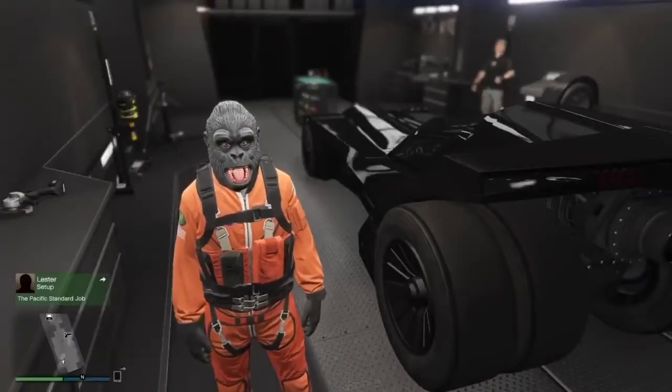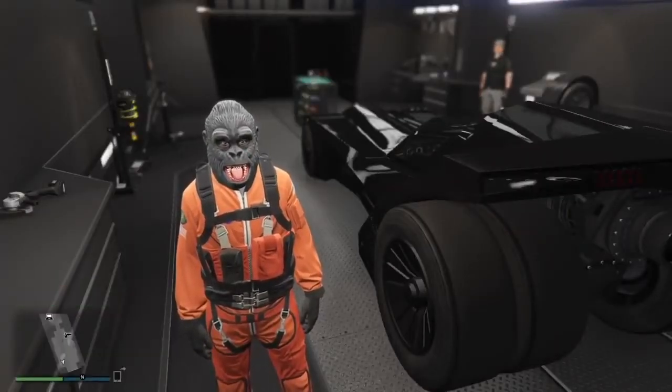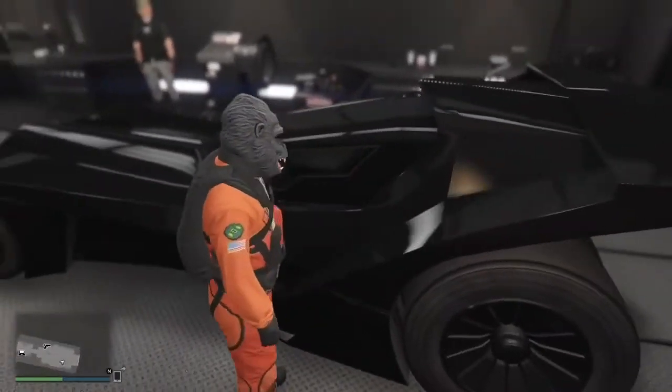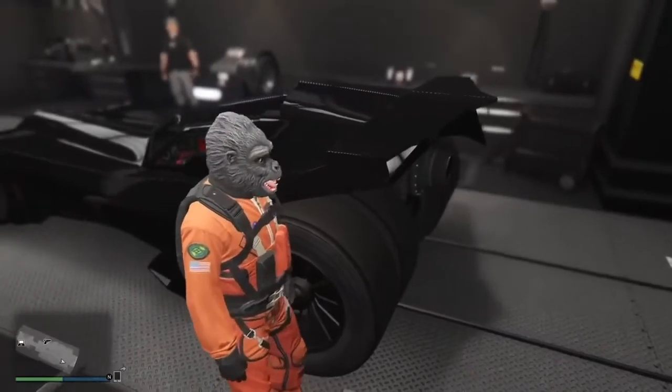After you find a new session, you'll spawn in your Mobile Operations Center with your Vigilante — as you can see, it's still in here. Now just leave it here and go to your apartment.